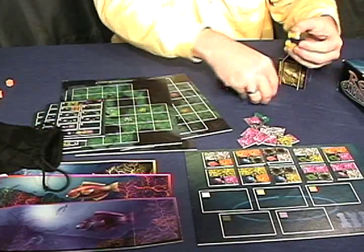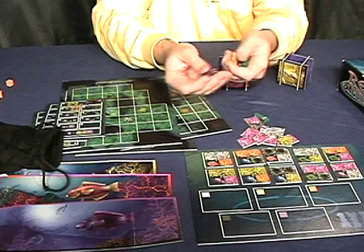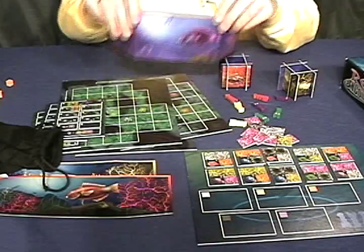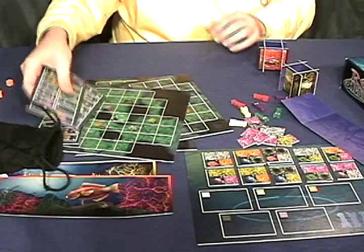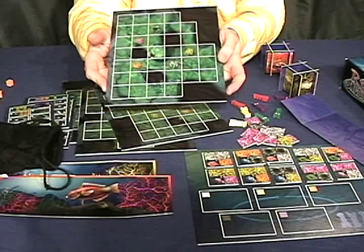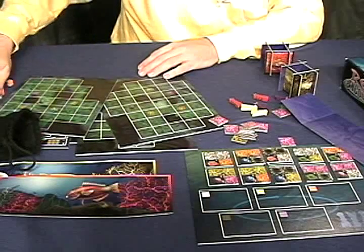So what do you get in Reef Encounter? We have a lot of really colorful bits. The one thing people are always drawn to are these wooden shrimp pieces. In another game we talked about little wooden men called meeples — so these little things you could call them shrimples. Each player has shrimples in their color, a parrotfish, and a little cube. Each player has a screen to protect their stuff, though it's one of those easy tip-over screens and you'll constantly be knocking it over and saying bad words.